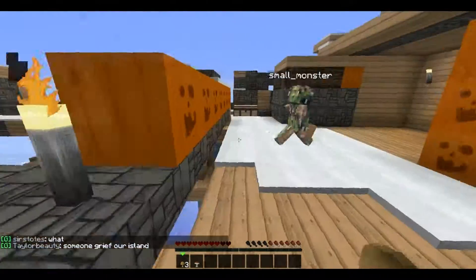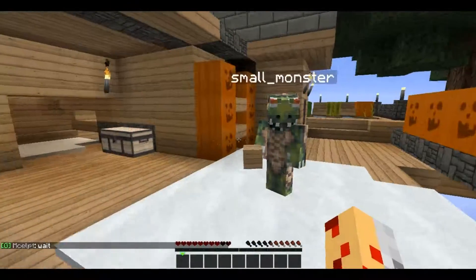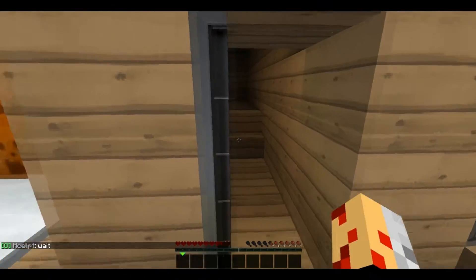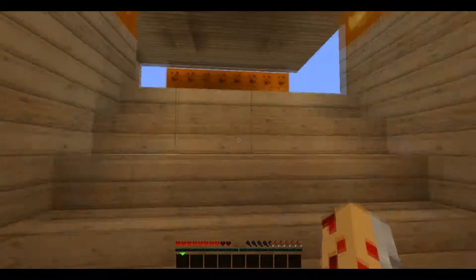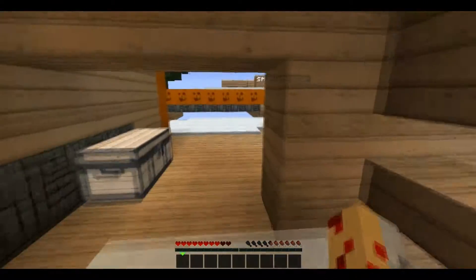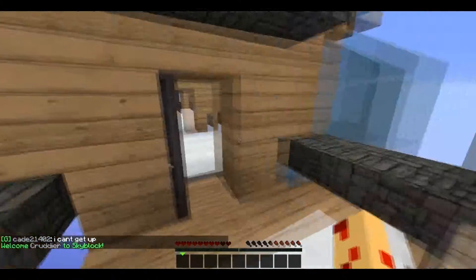So we have a melon and pumpkin farm, a sugar cane farm, a mushroom farm, an infinite water pool with the smiley pumpkin face, and a tree farm. Those are everything we've built so far.